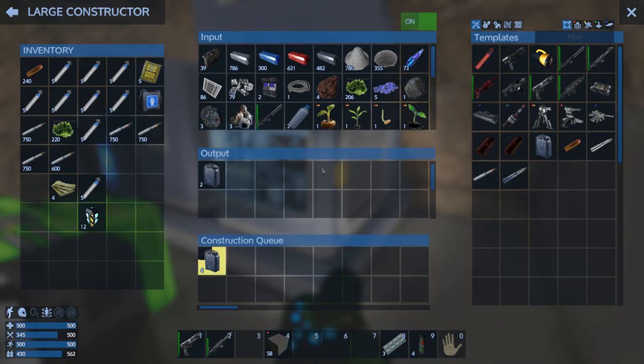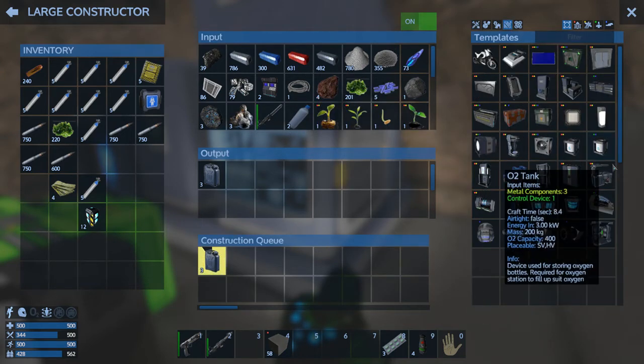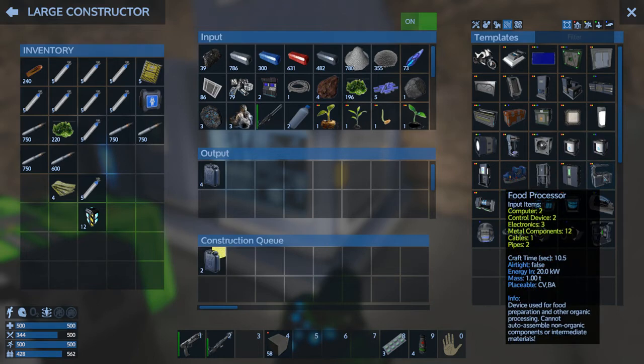So I either have to go use the survival constructor, or build a food processor — which I could do. I mean I've got the resources. I can pretty much build a bunch of stuff.